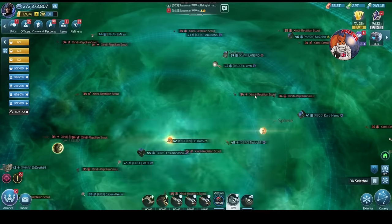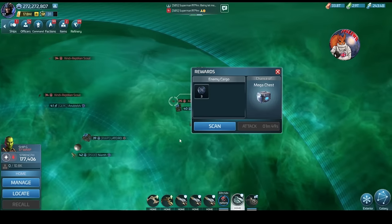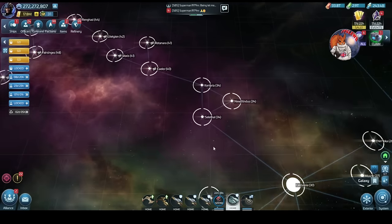The 34s drop about 1 scrap and the 35s drop 2 or 3, so very small amounts of loot. Not ideally where you'd want to be grinding. Where you want to start grinding is when you move up into the level 40 systems.